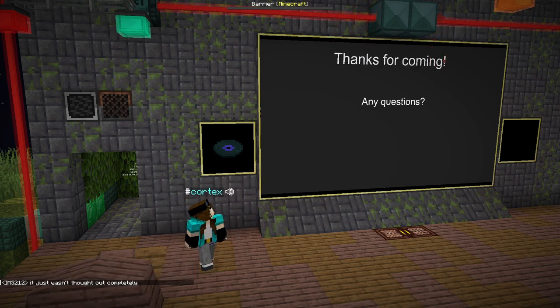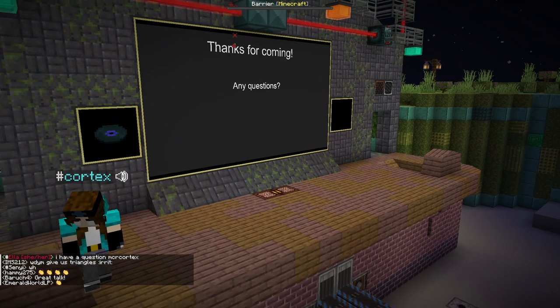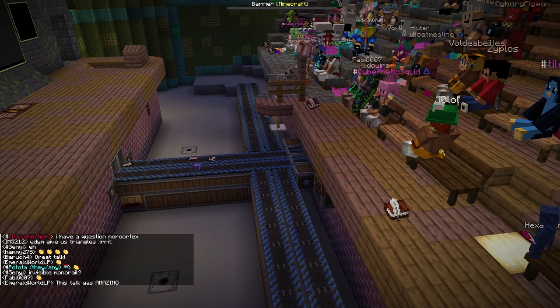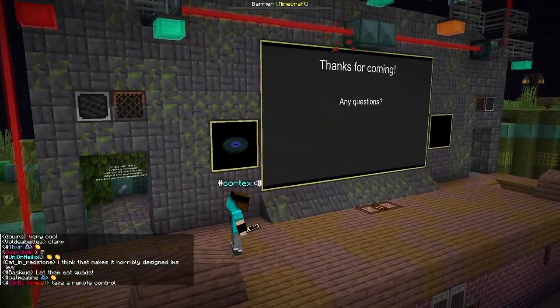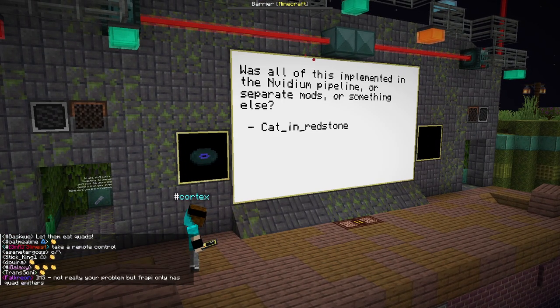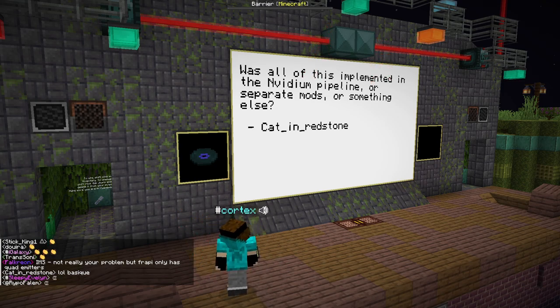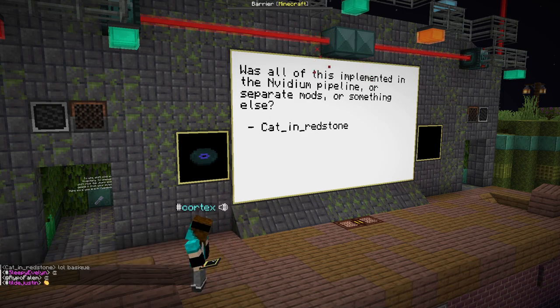Thank you very much for coming to my talk. Any questions? The first question: was all of this implemented in the NVIDIum pipeline or a separate mod? It depends on what you're talking about. The UAD acceleration structure was originally in the pipeline, but as I was developing I didn't want to launch Minecraft every two seconds, so it's currently in a micro application — just a pure OpenGL shader file. The Vulkanite stuff is completely separate — that mod is compatible with AMD and hopefully everything that supports ray tracing. I haven't tested it on other systems because I only have an NVIDIA GPU.